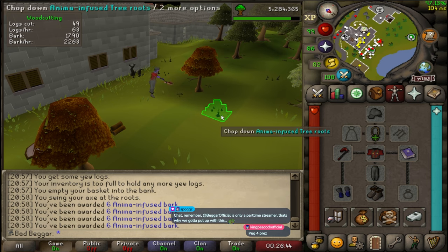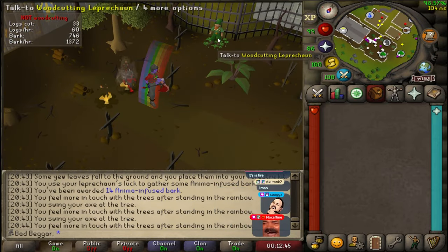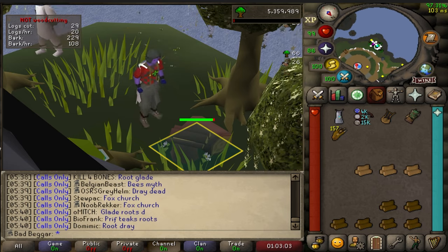Chop the green root. Mulch the sapling. Pollinate the corresponding flower. Stand in the rainbow and have the leprechaun bank your logs. Build a beehive.